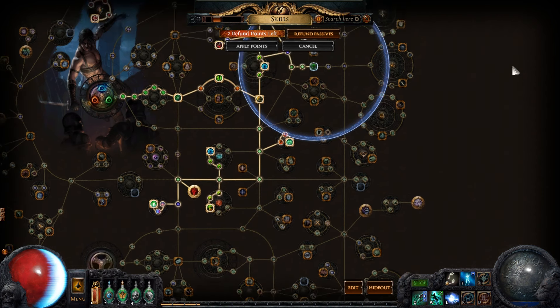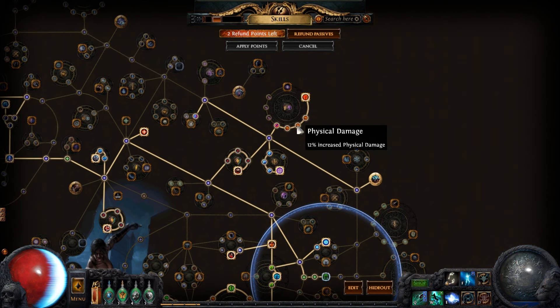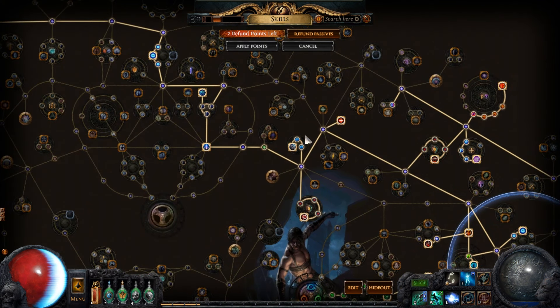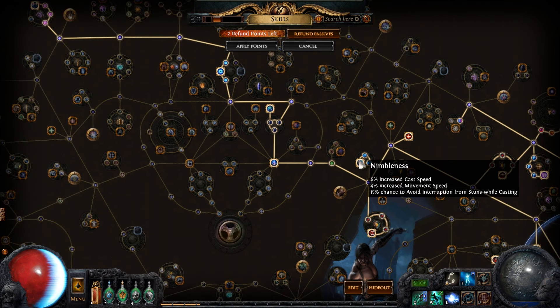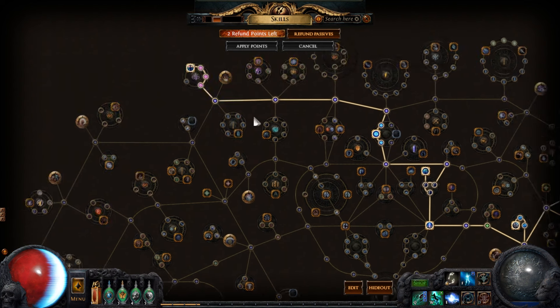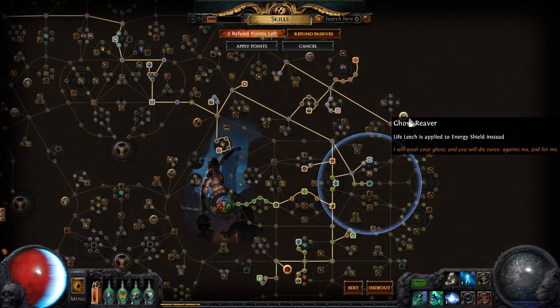Looking at the passive tree, I started up the physical and chaos damage side of the Shadow start location, then hit some physical and crit damage, some energy, life, and evasion rating, and then more crit. As soon as I could, I specced into the Jewel Socket to socket Ring of Blades. Then I came down, hit this physical damage wheel, Void Barrier, and Revenge of the Hunted. After that I specced into the Life/Energy Shield node, up into the Physical Damage node, and then this spell crit.